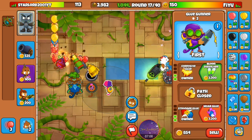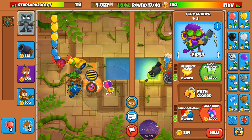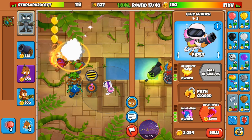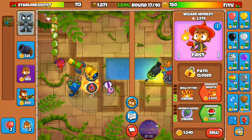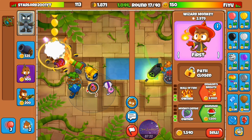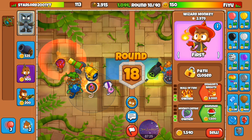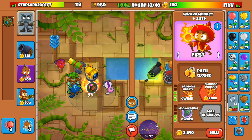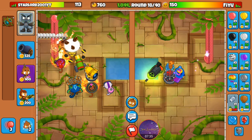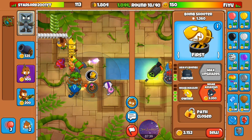My first priority should be moab glue, so let's grab that. I want to save up for dragon's breath next, so let's go ahead and grab that. Just to be safe, I'm going to place down another glue gunner right here and deal with its upgrades in a bit.